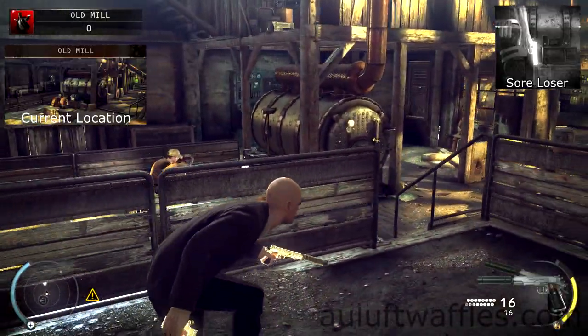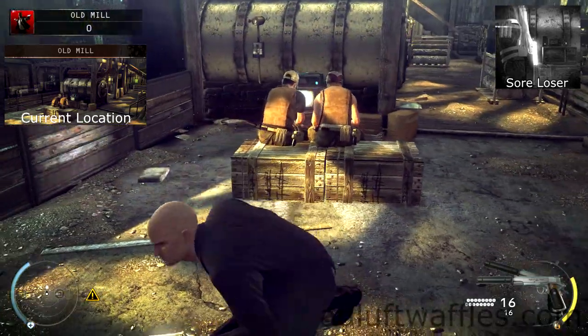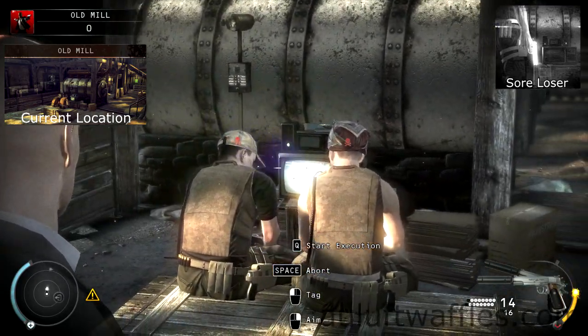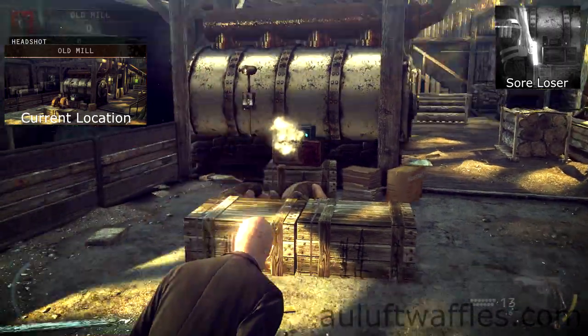For the sore loser challenge, you are required to kill the guards playing the video game and destroy the television. Load into the old mine on the normal difficulty. Sneak behind the two guards playing the video game and enter point shoot mode. Mark the two guards and then the television, and execute the shots.